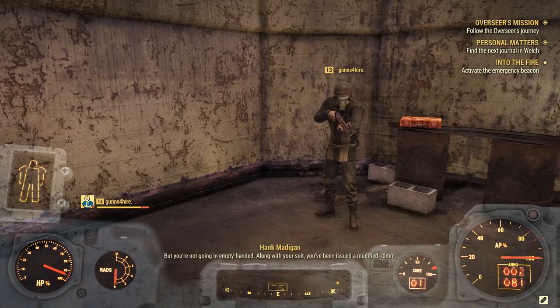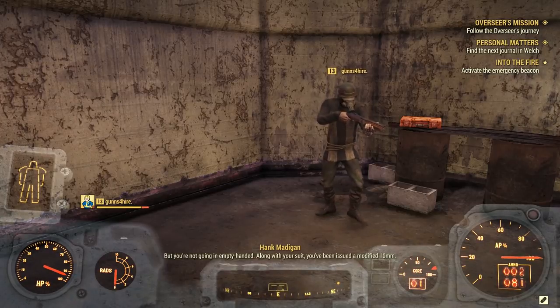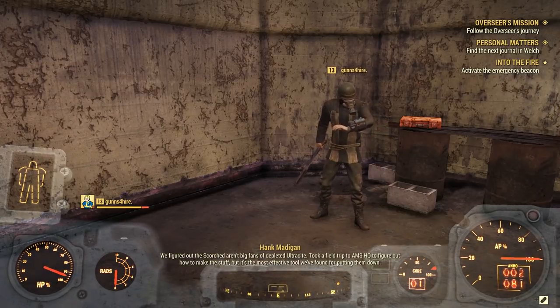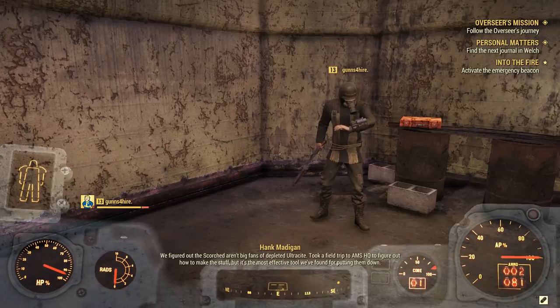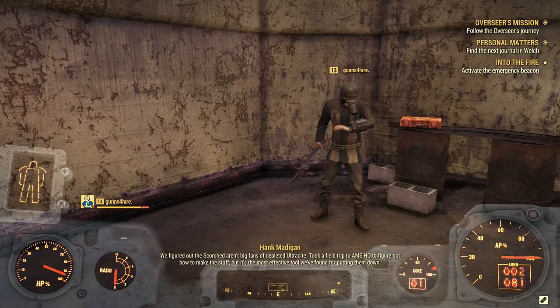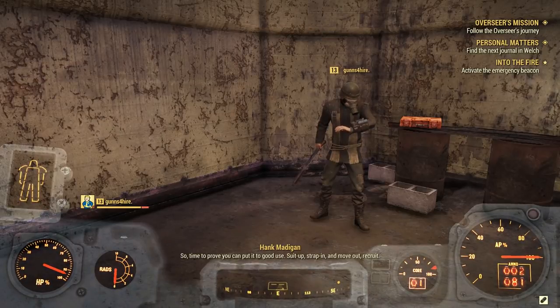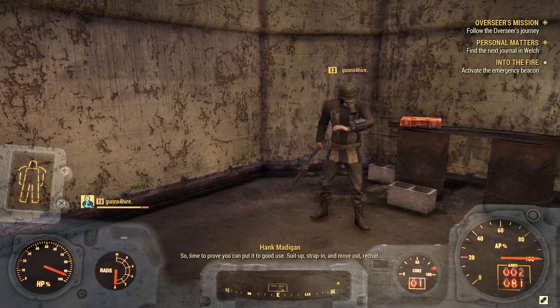You're not going in empty-handed — along with your suit you've been issued a modified 10mm pistol. We figured out the scorched are big fans of depleted ultracite. Trip to Abbie's bunker to figure out how to make the stuff, but it's the most effective tool we found for putting them down. Time to prove you can put it to good use — suit up, strap in, and move out recruit!